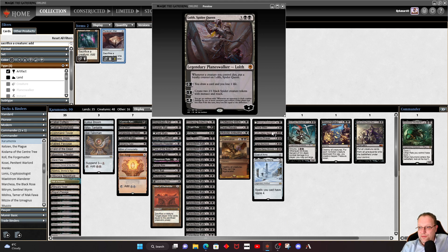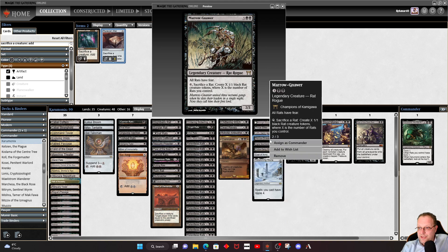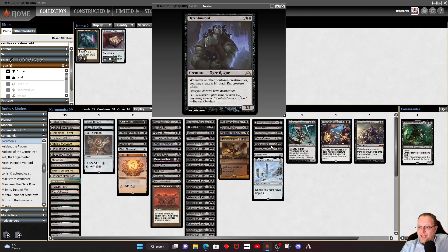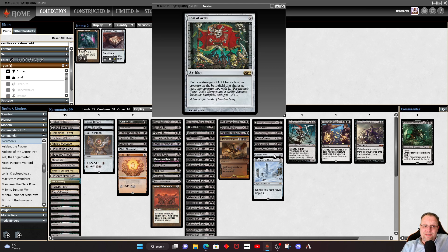Marrow-Gnawer gives all our rats Fear — it's an older card going back to the original Kamigawa: Champions of Kamigawa — and you can tap it to create X 1/1 black rat creature tokens where X is the number of rats you control, so a lot of creatures coming in. Ogre Slumlord means whenever another non-token creature dies you get a rat creature token, and rats you control have deathtouch, making them very difficult to block. Okiba-Gang Shinobi lets you do some discarding with the Ninjutsu trigger.